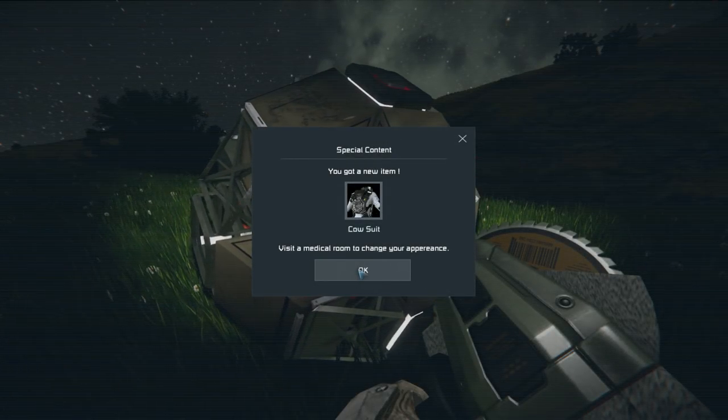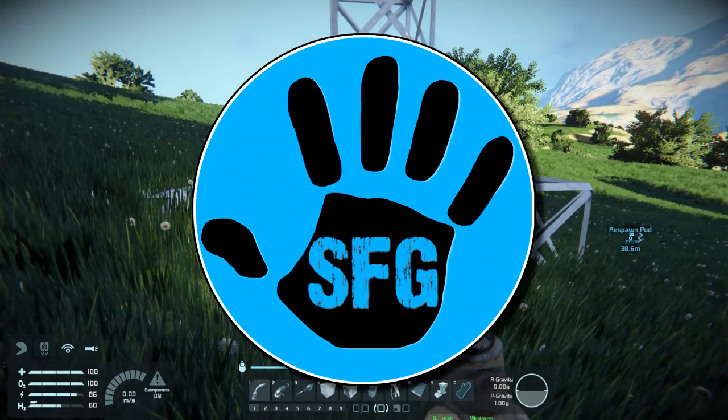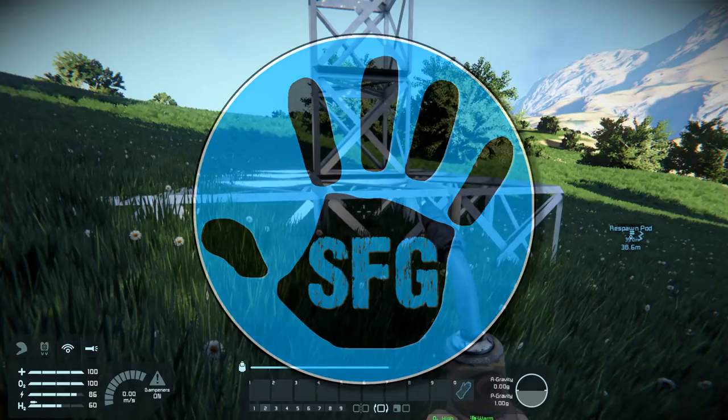Visit a medical room to change your appearance. I got a cow suit! We can change our toolbar with Control 2.